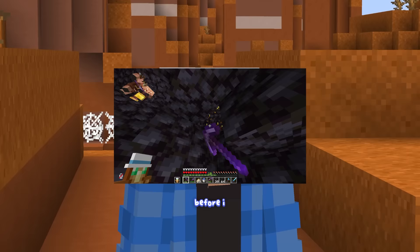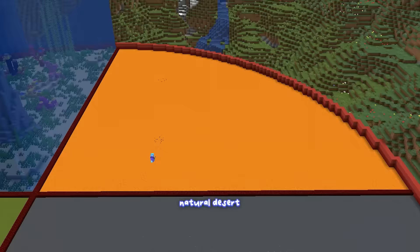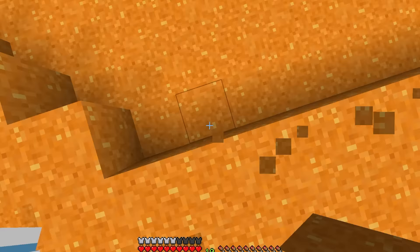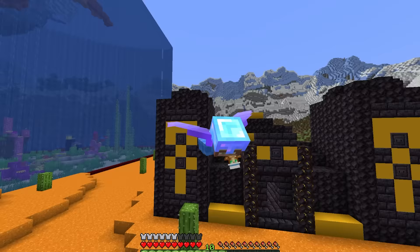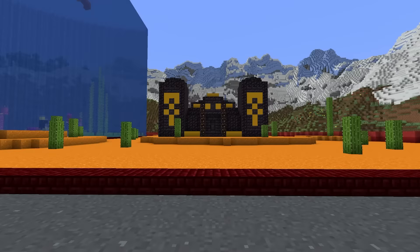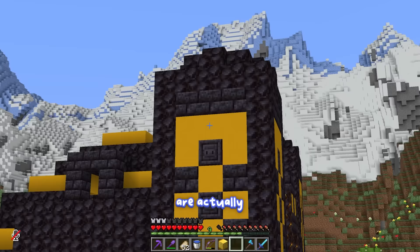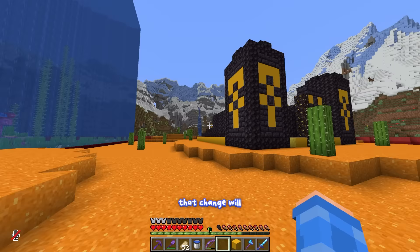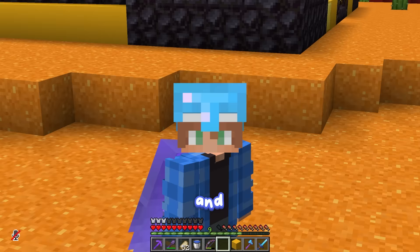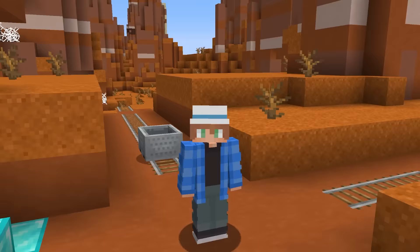Before I actually rebuild the temple, I'm going to terraform the ground slightly to look like a natural desert. Before you say this doesn't look very good - I know. These yellow concrete blocks are actually acting as a placeholder for what will soon be solid gold. That change will really bring this desert pyramid to life. I will need 162 blocks of gold, or 1500 gold ingots, to pull it off - big yikes.